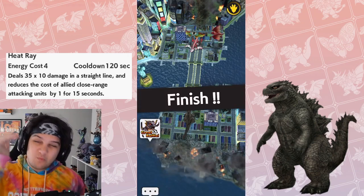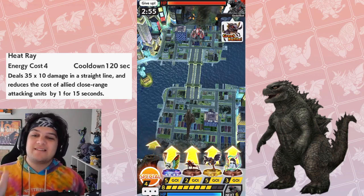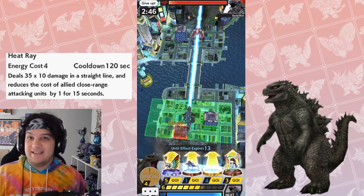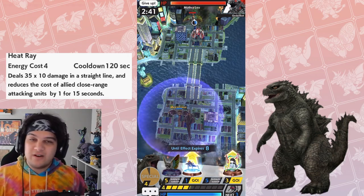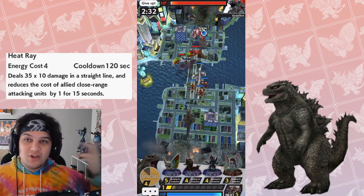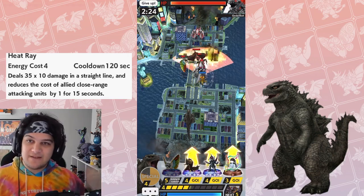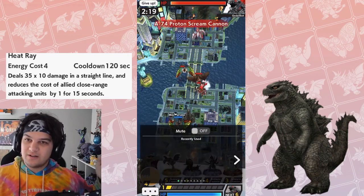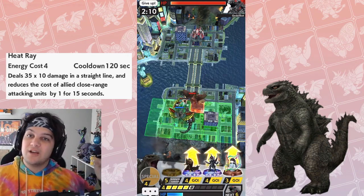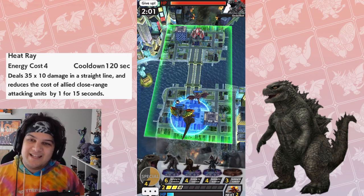I think in the future this ability will have its time to shine. I just think right now it's really lacking - not because the ability is terrible, the ability is okay, but I don't think it has the correct amount of units to really make it viable. Imagine you had a deck of all close range fighters that could hit air - you could have a very formidable push. If we get more units, this could be a really potent mechanic. The same thing goes for Destroya, who buffs damage to short range units - Godzilla 21 lowers their energy. I think there's room to grow, it's just not at its apex yet.